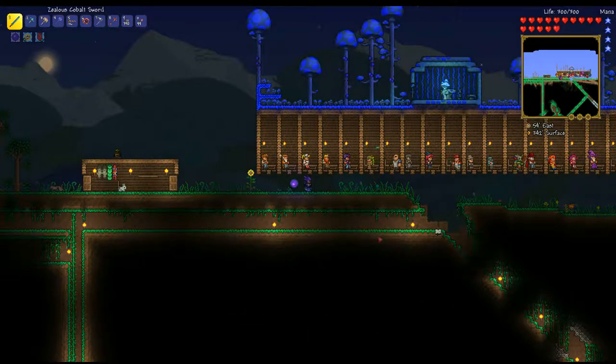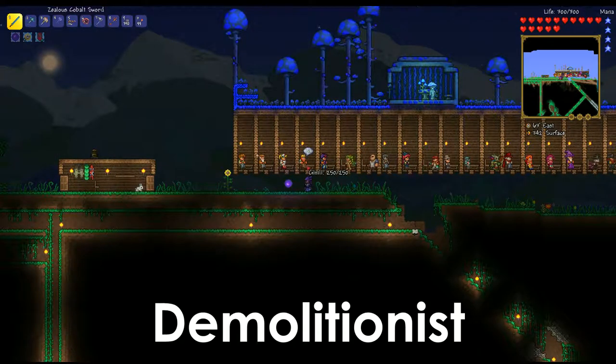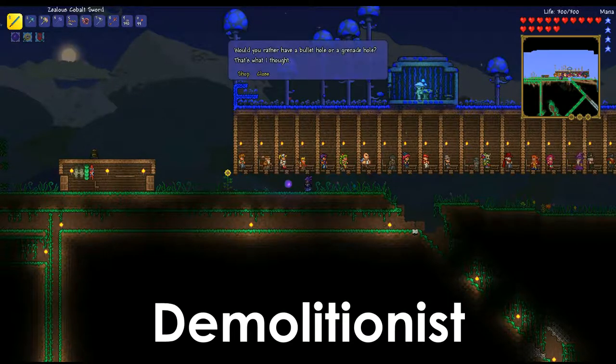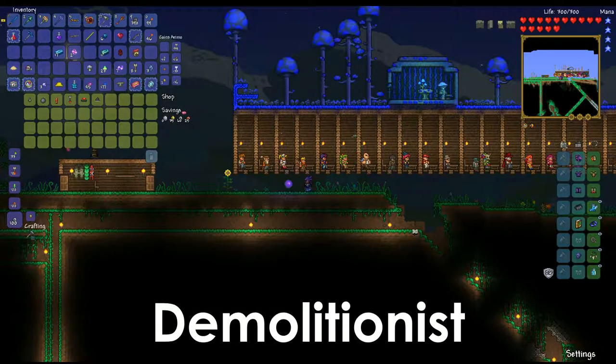That's it for the Nurse. Next, on to the Demolitionist — this guy looks like a dwarf and he's called Gimli. I love it. As you can guess, he's involved with explosives. You need an empty house, explosives in your inventory — dynamite, grenades, bombs, any of that fun stuff — and you must already have the Merchant. He sells grenades, bombs, and dynamite always, which is fun. Grenades are great in fights, bombs are great for fast mining and dealing with meteorites, and you can throw gel on them to make them sticky for easy early mining.